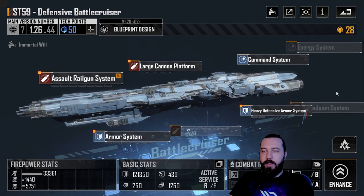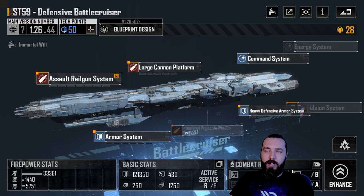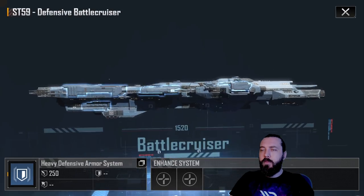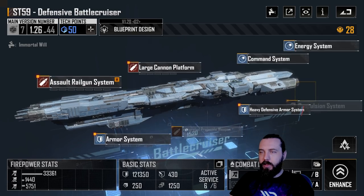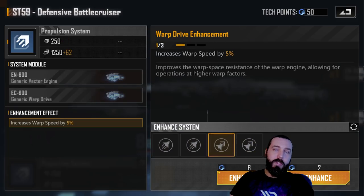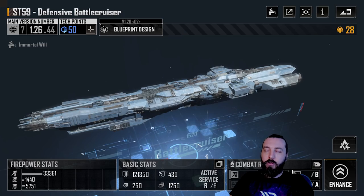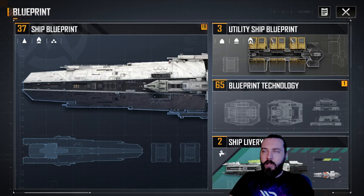The ST-59 is a lot slower than the Constantine — a lot slower — so these are not worth running in your main fleet. I'd highly recommend running these in a reinforcement-style fleet as I've shown in previous videos. For propulsion you get three slots; warp speed is your best bet, then cruising speed, though it won't matter much if you're running it as a reinforcement fleet.